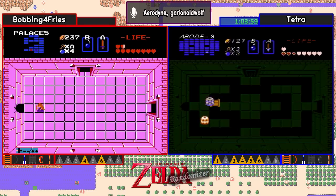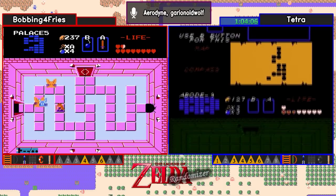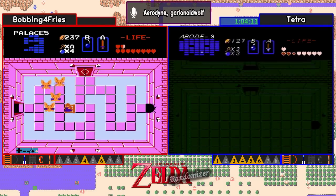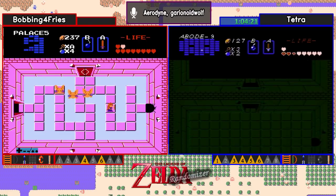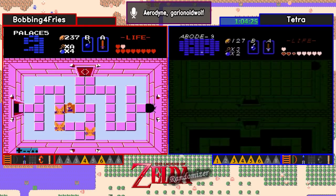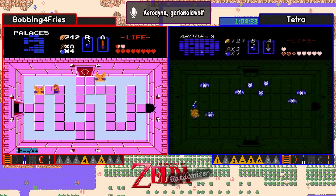All those old man hints are not useful without that book. That's correct. And I know at this point, with the way most of these seeds have gone in this tournament, even being in level 9, I'm sure Tetra is worried about where that done button is going to come from. Of course we know Bobbing is not in level 9 yet, but as a runner you don't know where your opponent actually is. Yeah, so it's definitely starting to eat away at their confidence.